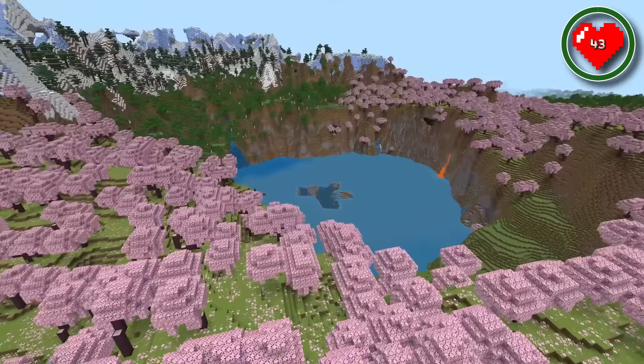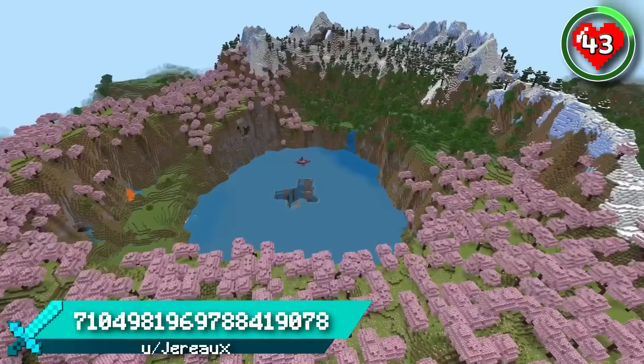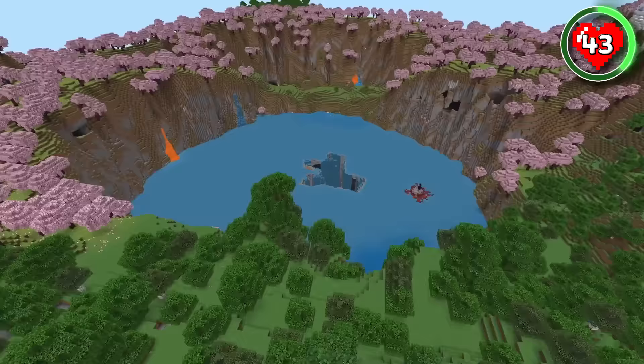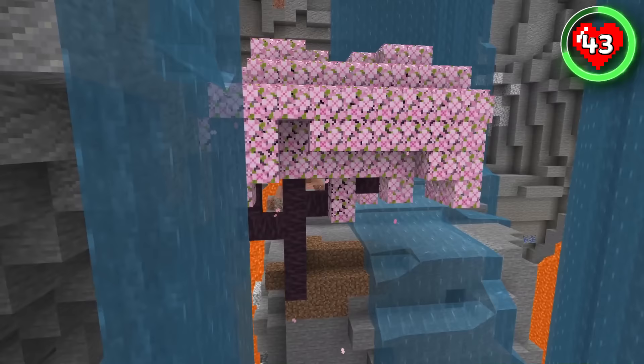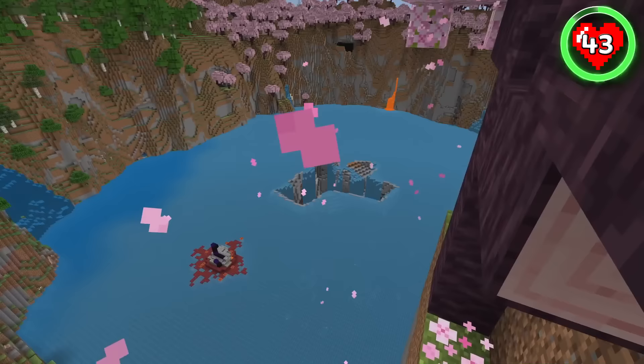Minecraft never ceases to amaze, and this seed right here is no exception. You spawn right in the middle of a gorgeous cherry grove that almost completely surrounds this mountainside lake. And if that's not stunning enough, there's a mind-boggling sinkhole right in the middle. Within that sinkhole, there's a naturally generated cherry tree. We're not sure how this is possible — a falling sapling must have caught a strong breeze and planted itself.